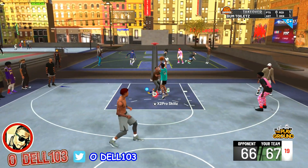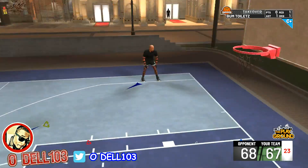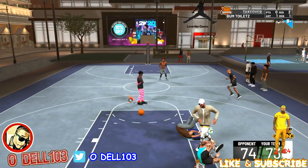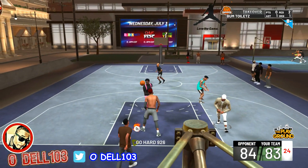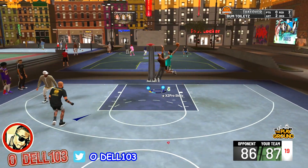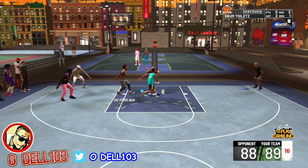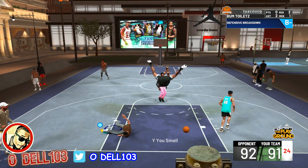They have neighborhood-specific badges to enhance physicality and flashy play on the playground. For slashers, the flashy play is catching bodies. I'm praying there's a badge for contact dunks to increase the percentage, because contact dunks are completely RNG. If they have a contact dunk badge, we're back in the game - especially combined with takeover.